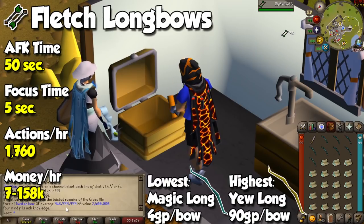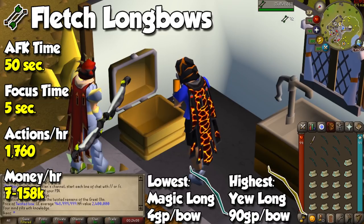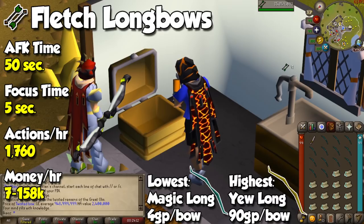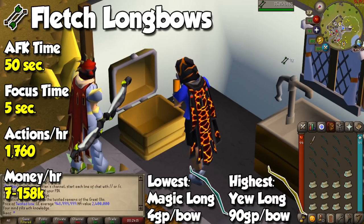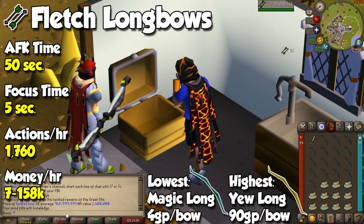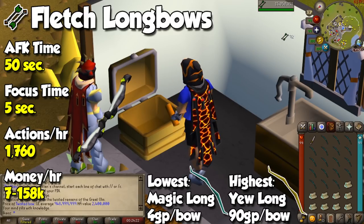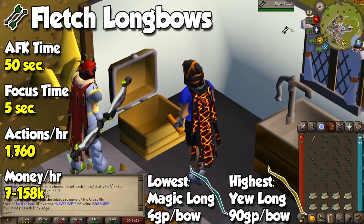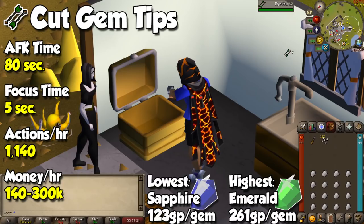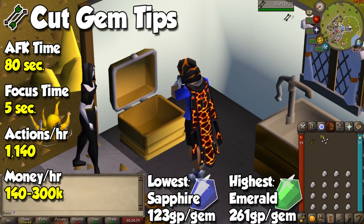For Fletching I have two great methods. For the first and more traditional one, we are going to fletch or string longbows of maple tier and higher — don't bother with lower ones because they barely make money or you'll even lose cash. If you fletch the bows you can do 27 per inventory, while stringing them takes half the time and is less AFK. For the second method, you can cut gems into bolt tips and grab a full inventory, letting your character do the work while you do something else.